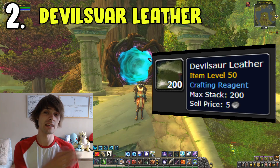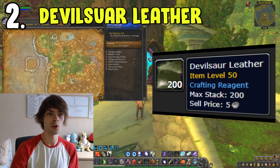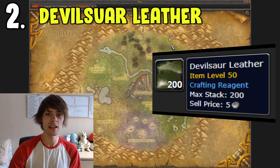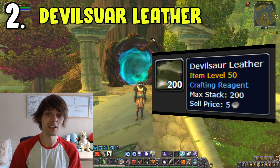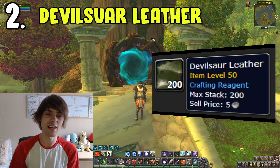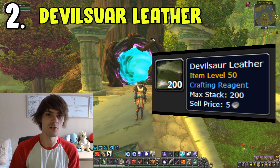Number two is the Devilsaur Leather. The Devilsaur Leather can be found in the Un'Goro Crater, which is located in Kalimdor. All you have to do is run along the outsides of Un'Goro Crater and look for any Devilsaurs — basically any big dinosaurs. You can add Devilsaur into your target macro and just type in Devilsaur. You'll be able to target any Devilsaurs when they come up, go over to them, kill them, and skin them.